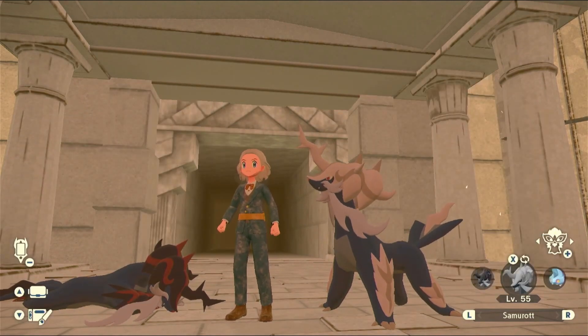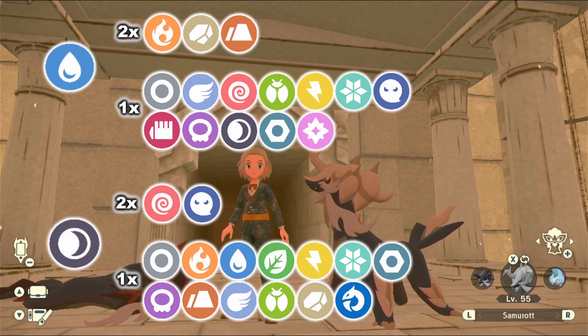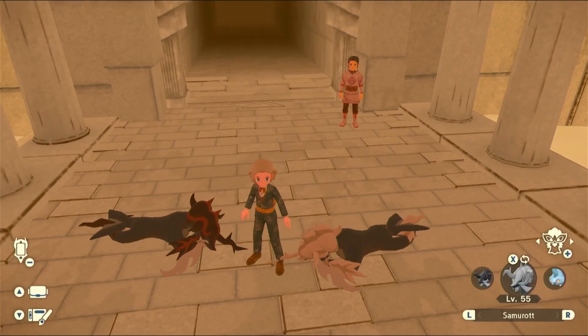That's not even the only problem that Samurott's solving. The new dark STAB combined with the old water STAB lets you hit every single type for at least neutral damage, giving Samurott completely unrivalled offensive coverage. In fact, the only thing that resists both of Samurott's STABs is Samurott itself.